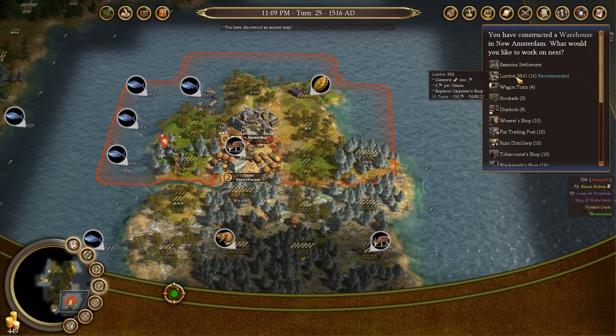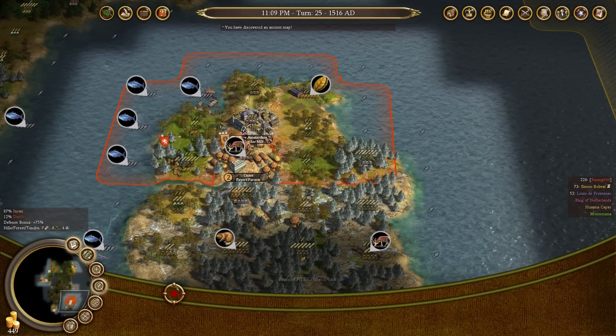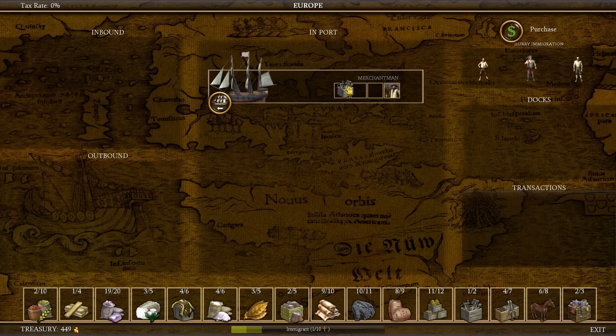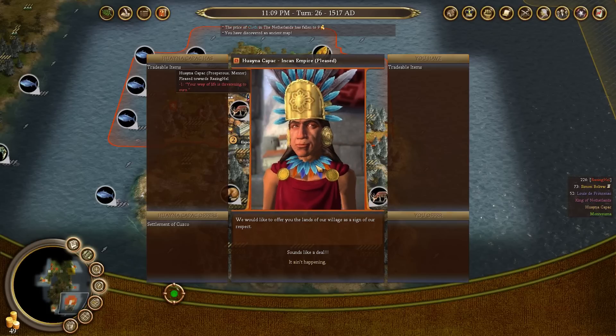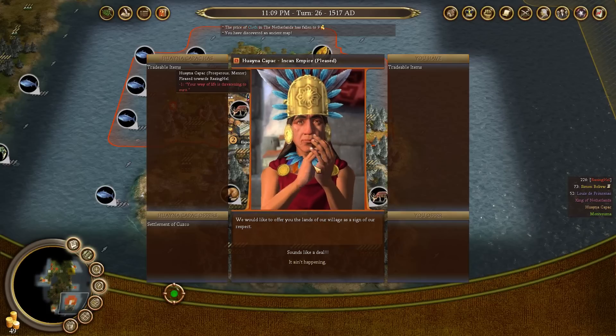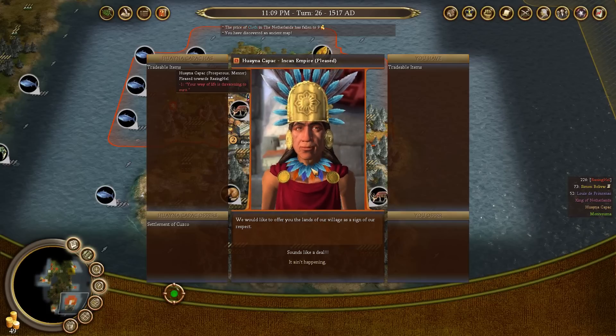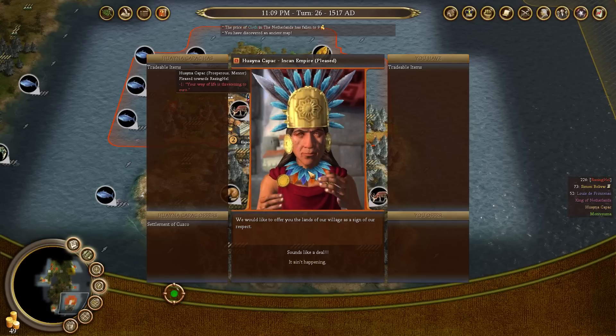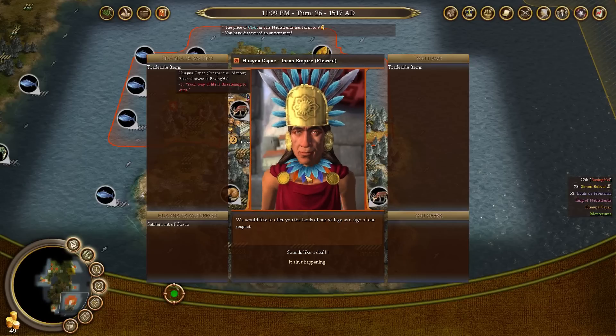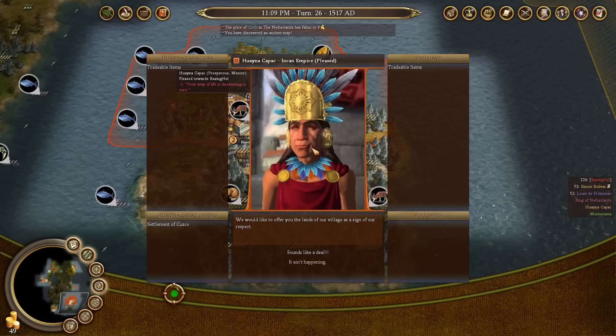We've completed our warehouse and now I'm going to start building the lumber mill. I'm also going to buy tools while I'm in Europe because they're pretty cheap — 200 tools. The Incan Empire is offering up the settlement of Cusco, which I mentioned they would do if my culture became predominant in that area. It depends upon where the settlement is — if it's outside of your immediate city's working tiles, I would decline it unless the penalty is really significant.